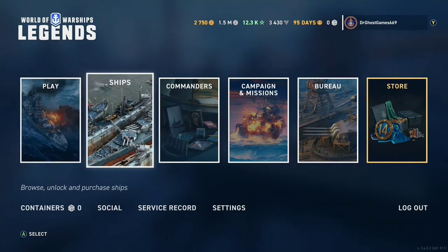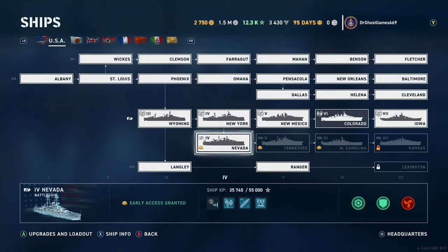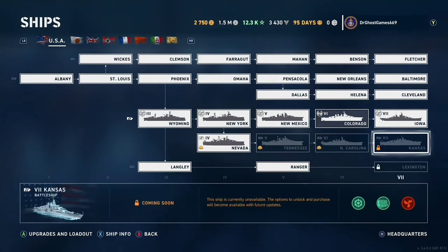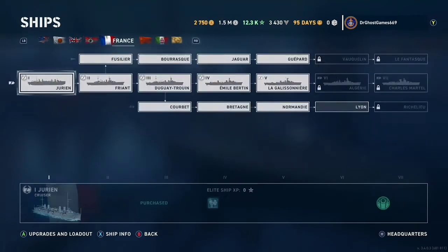So we're going to be buying the campaign, because I bought some doubloons a second ago. Now, as you guys can see here, we have the Nevada, the Tennessee, the North Carolina, and the Kansas, which are all new.